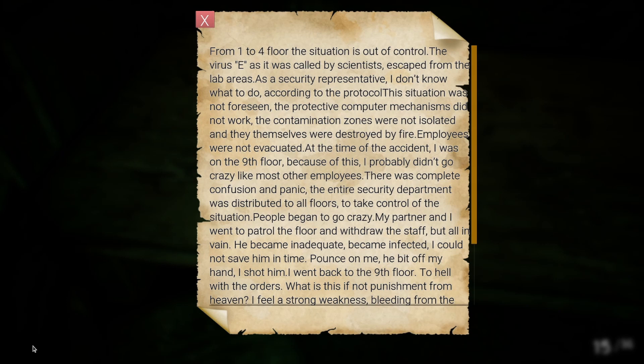From one to four floors, the situation is out of control. The virus E, as it was called by scientists, escaped from the lab areas. As a security representative, I don't know what to do. According to the protocol, the situation was not foreseen. The protective computer mechanism did not work. Contamination zones were not isolated and were destroyed by fire. Employees were not evacuated. My partner became infected — he bit off my hand. He bit off his whole hand? In one bite? How are you gonna bite off his whole hand in one bite?!